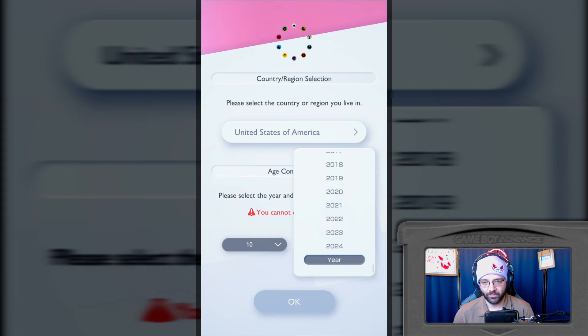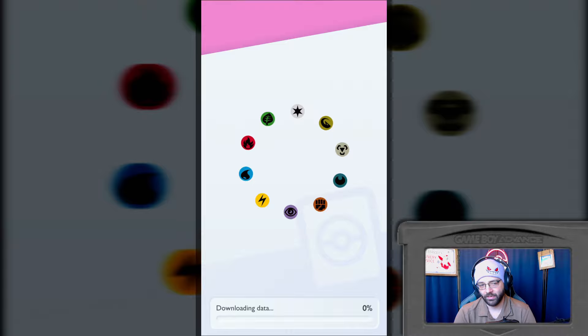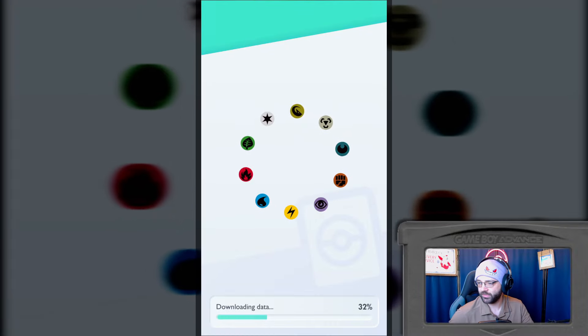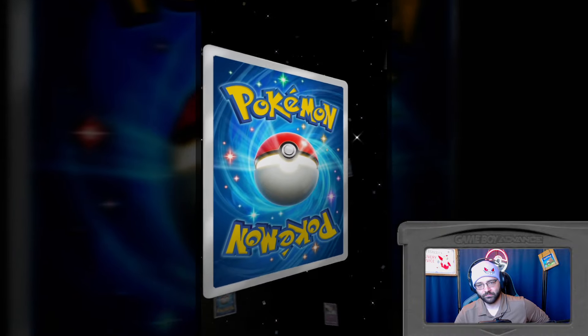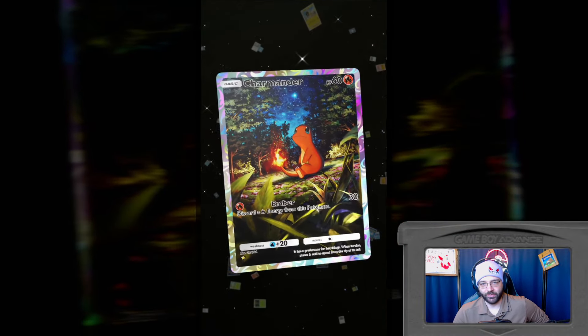Oh no, I have to dox my birthday. Data sharing? None. Why would it not need to download more data? Why can't it just download all of the data to begin with? My cartridge is all blurry. That's what happens when you don't feel like hooking up your studio lights. You have to use the sun as your light source. Alright, download is done.